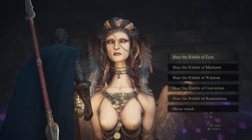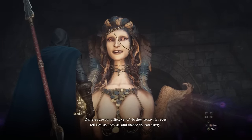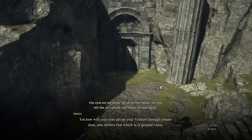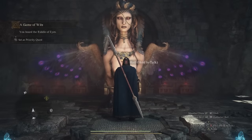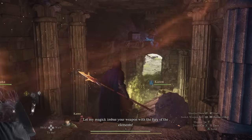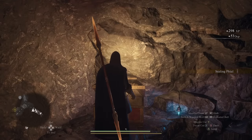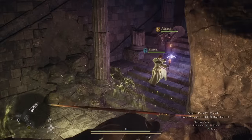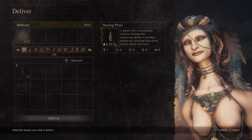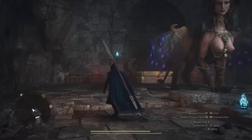Now we're going to continue engaging with the Sphinx, checking out the riddles, and providing you with the solutions. Let's do the Riddle of Eyes first. Go through this door and take care of these hobgoblins. You don't actually need to go deep into this cave — if you turn around, you can see a little chest just above the door, and this is what we need to solve the first riddle. Inside this chest is going to be a Ceiling File. You very much need to save this file. Collect it and then exit back out and talk to the Sphinx to complete the first riddle.